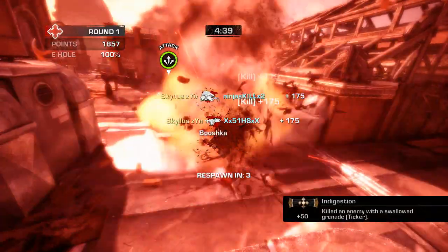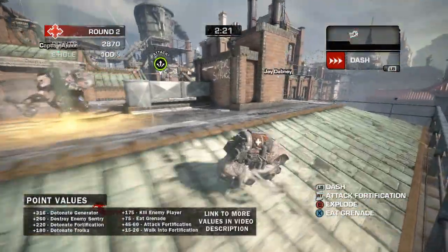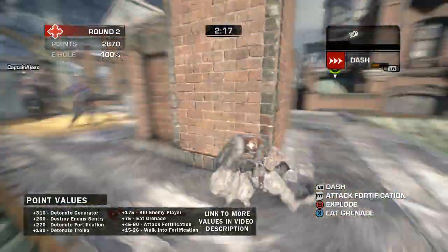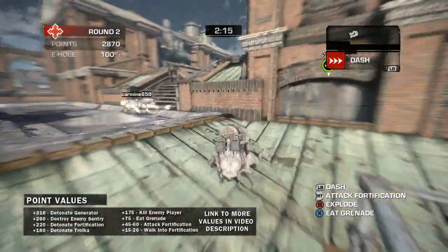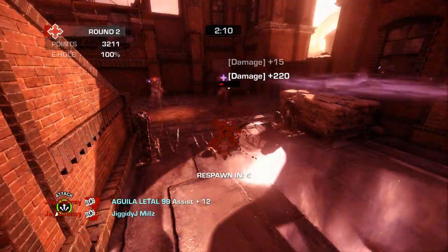Scoring points with the Ticker is really easy — I think it's actually one of the best classes in the game at racking up points. There's a good breakdown here of all the primary things which give the Ticker points, and I've also added a document in the description for a more in-depth breakdown. The key takeaway is that you get more points by detonating on enemy fortifications than you would targeting enemy players.